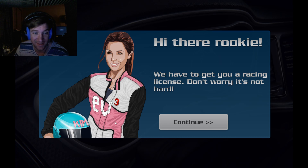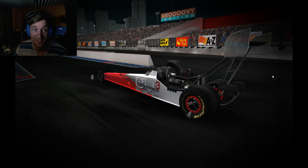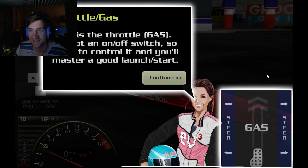Look, your name is Kim, I guess, because that's on your helmet. Hey, look, there were tips and tricks, but it gave me a tenth of a second to read it, so I guess I'm just going to look. We need to get you a race. I'm going to let you borrow my alcohol dragster. You need to make a quarter mile pass of 7.5 seconds or quicker in order to get your license. I'm pretty sure when you're starting out, they don't give you — you're not supposed to learn on a 3,000 horsepower funny car, you know? That's a good way to die.